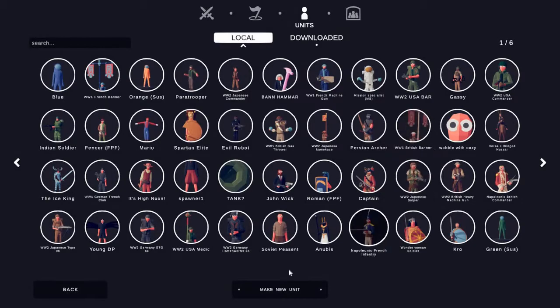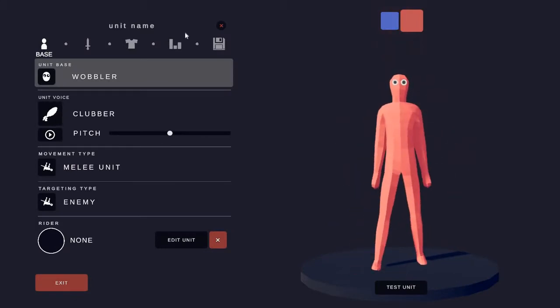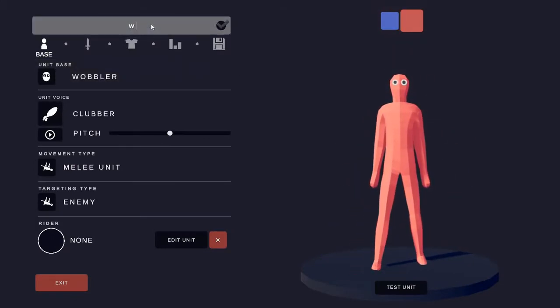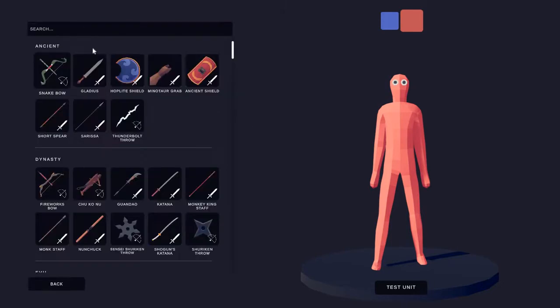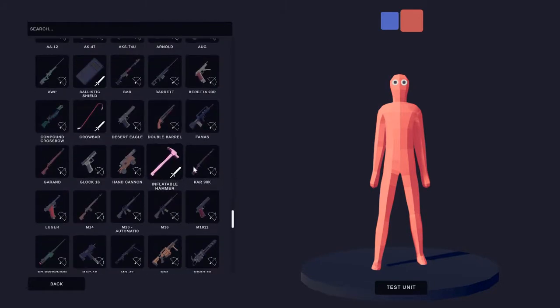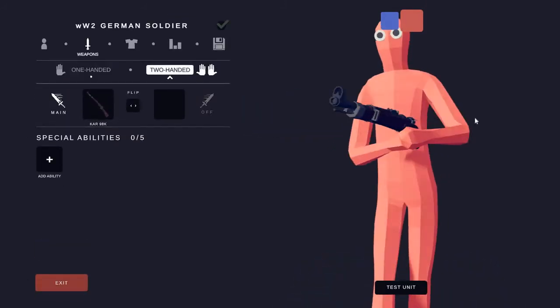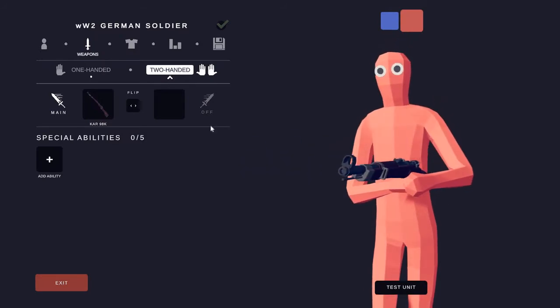Now we're going to move on to creating our next unit, which will be our amazing World War 2 German soldier. So we're going to quickly name him 'World War 2 German Soldier'. Now we've named him. For this one we're going to first grab the weapon, and that will be the Kar 98K. It is the perfect weapon for one of these German soldiers.